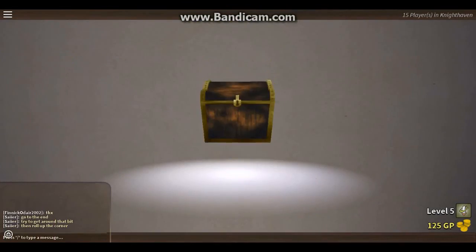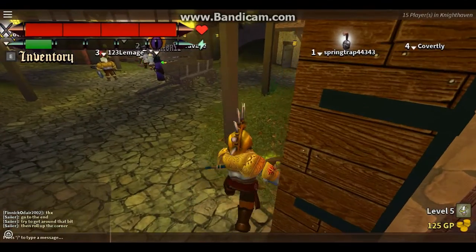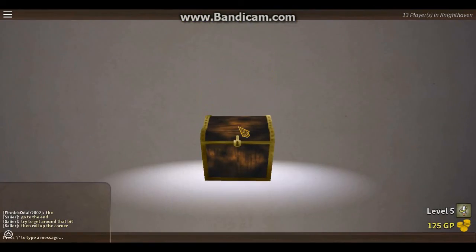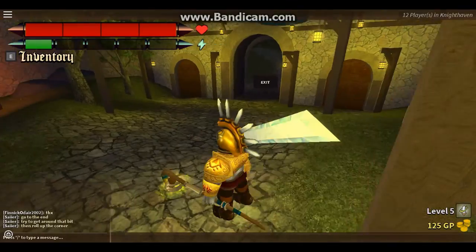Next crate, let's see what we get. Ooh, unbreakable body — I already have that, might as well sell it. Next one: assassin legs. That's actually looking pretty nice. I might equip them after this.